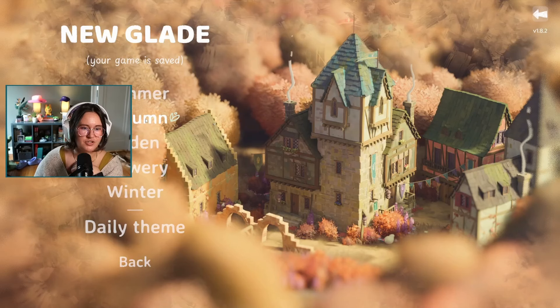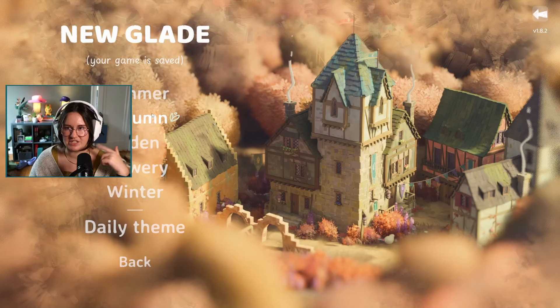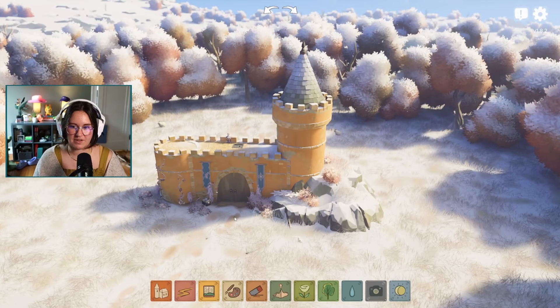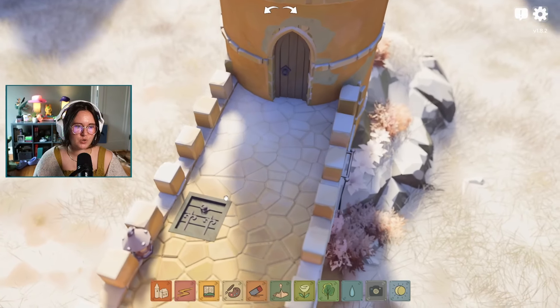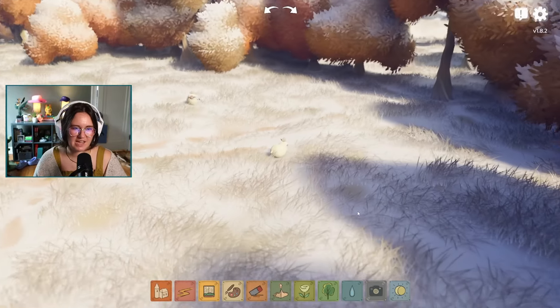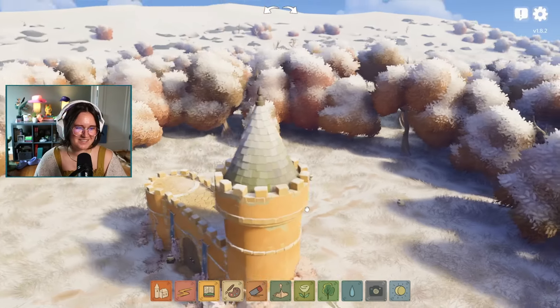Let's switch to another season — I'm curious about Olden and Winter. I feel like Autumn will be similar to Summer but with different colors. Going to check out Winter. I really like that the sample builds show design things people might not think to try, like having doors in specific places — it encourages experimentation. And look at the sheep — it has a bird on its head!